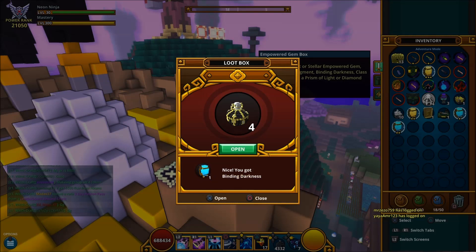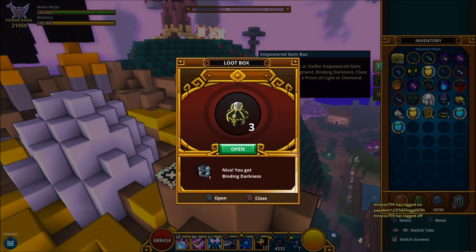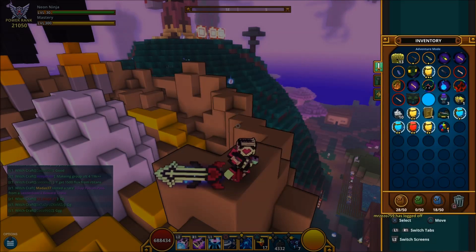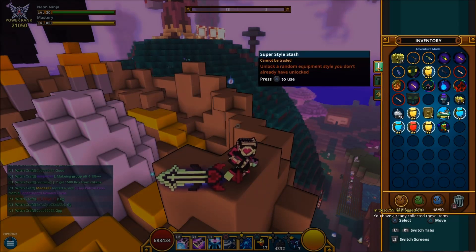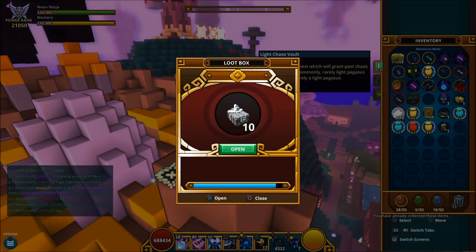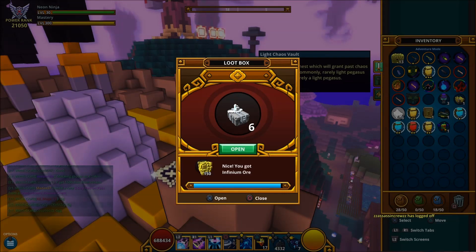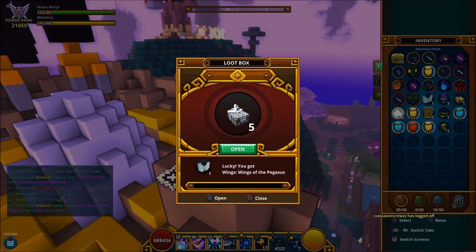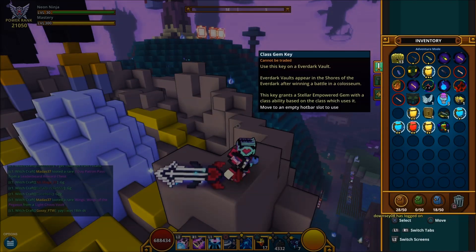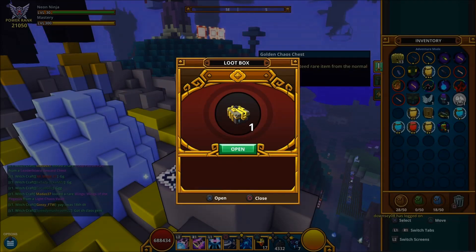Blinding Darkness — another one and another one. Prison of Lights, which I don't think I can use — no. We'll go for the 10 lights next. We are gonna hit karma, which is always good — nice combo hits. And we have got the Wings of the Pegasus; I'll be throwing that in one of the future draws guys.